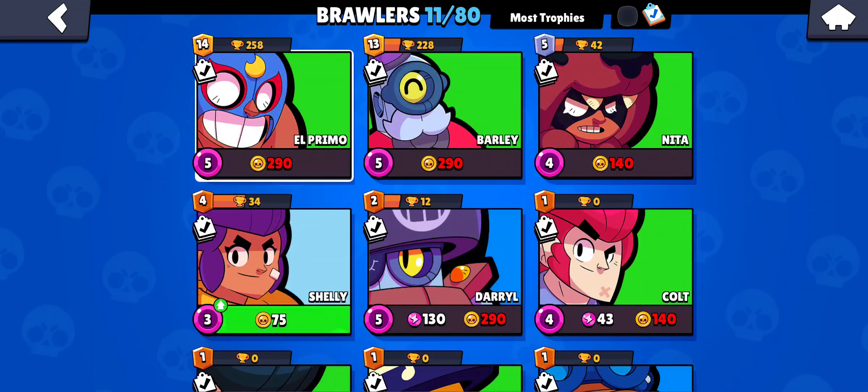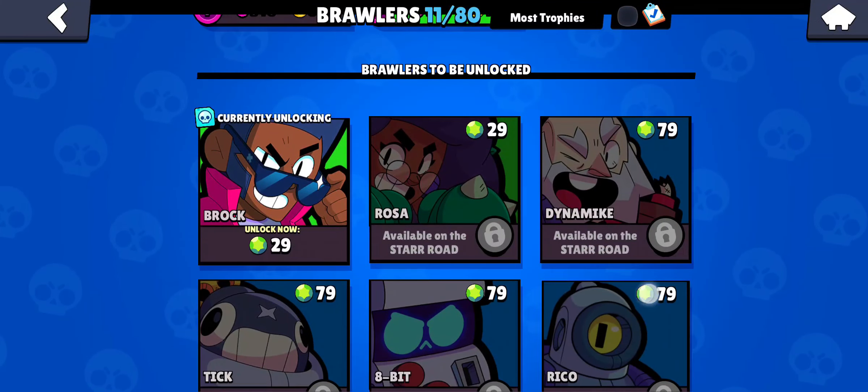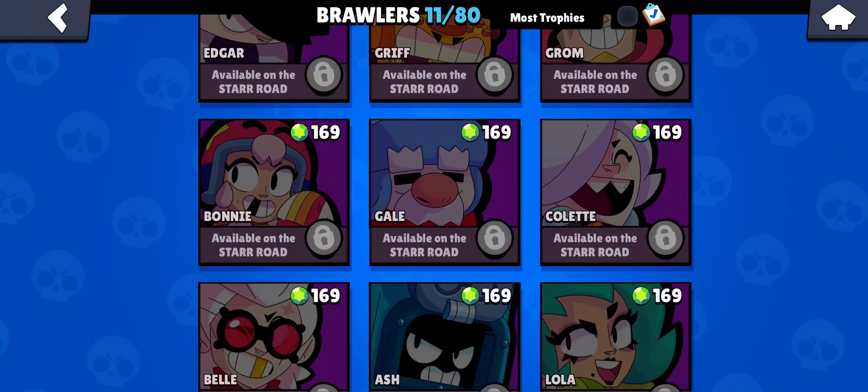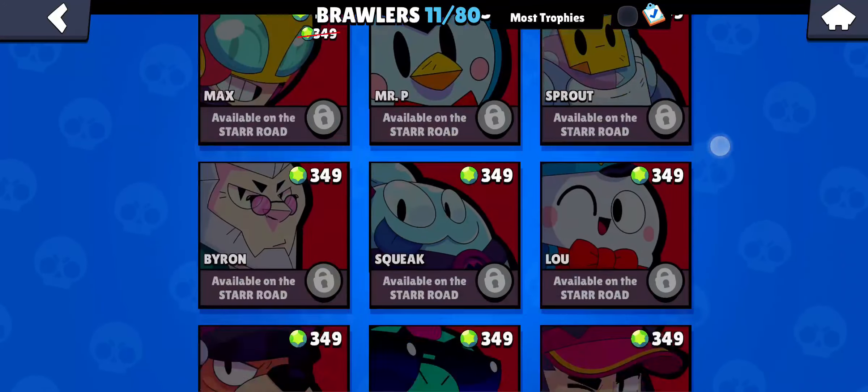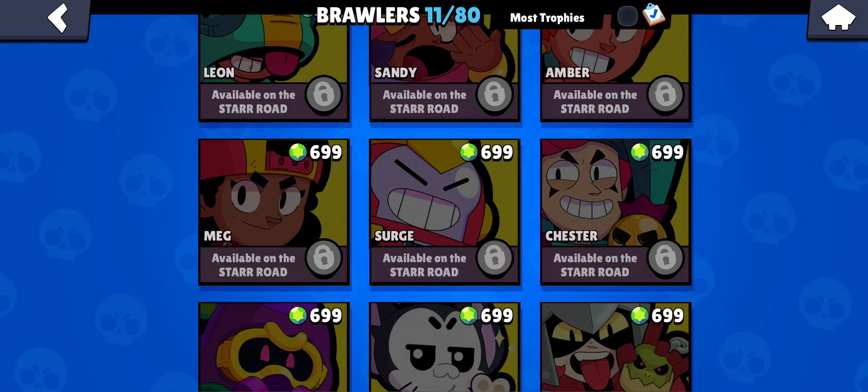As you tap it, you can see the space on your screen for Brawl Stars. Scroll down because you can also see the brawlers that have not been unlocked yet on your account. For me it's not unlocked, so I'm going down, and as you go down you can see your Chester Brawler right there.